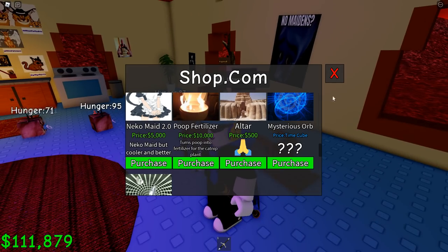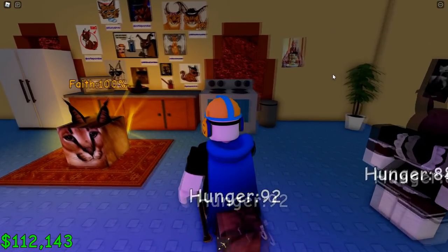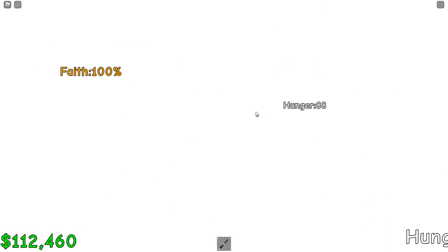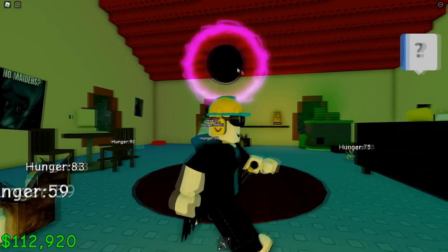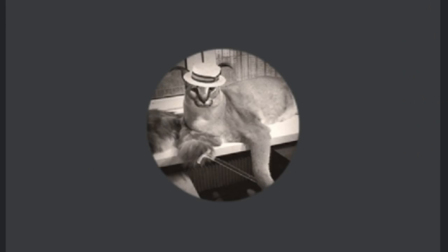To get the mysterious orb in this dimension, you need to have a time cube. To get a time cube, you have to have 100 faith, go to the guy, talk with him, and press RB — then you will get a time cube and you can get the orb.